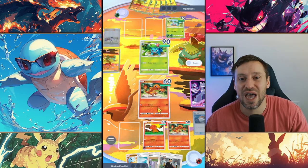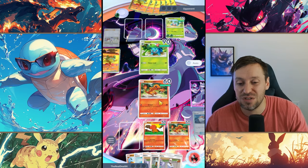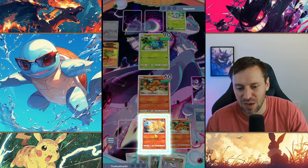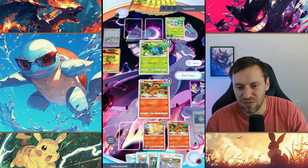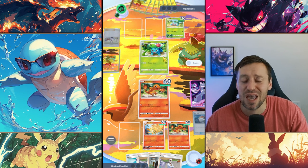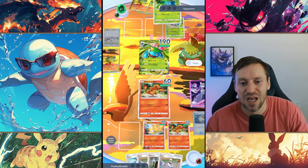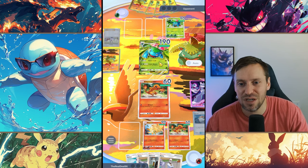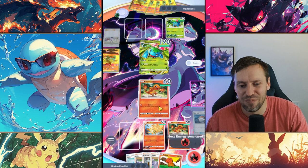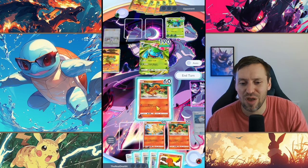One issue with this deck is I did leave out X Speed - X Speed is great but I just want to do damage and clear this as fast as I can. We'll make sure we get that evolution. Sometimes the AI is not the best and makes silly plays - it dropped Sabrina and brought in Charmander, and for some reason they decided to put Venusaur in the front. I don't know why you would do that.